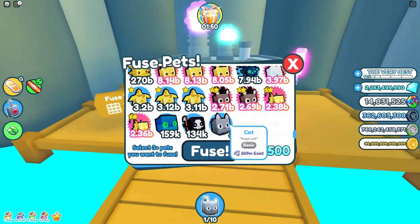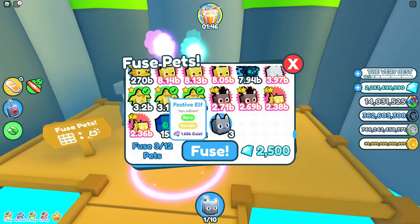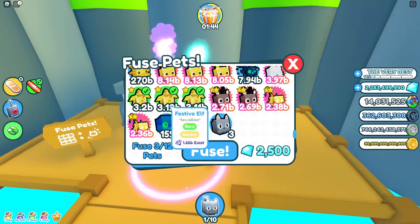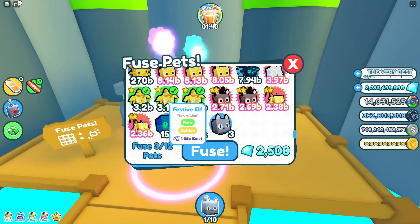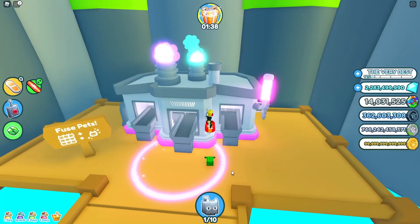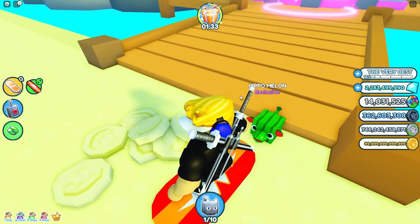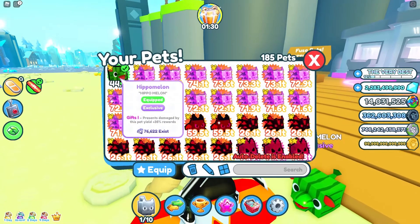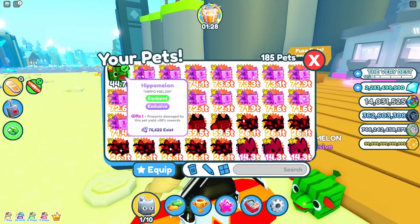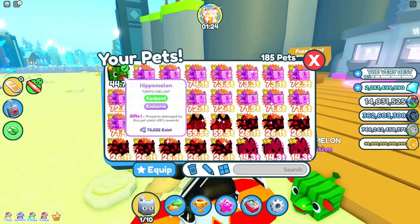Once I get there, you can use three more pets of any rarity — they don't even have to be the same — and then you will get the hippo melon pet if you do all of those steps. There you have it guys, that's how I got the hippo melon exclusive pet. Here it is in my inventory right here. Make sure to like and subscribe and turn notifications on — bye!